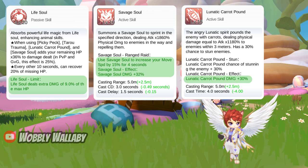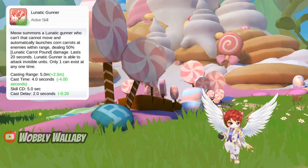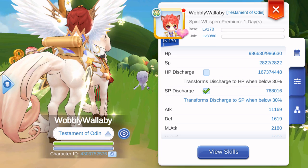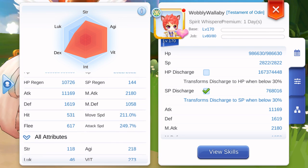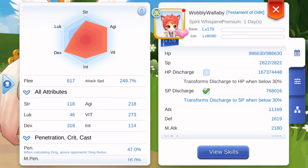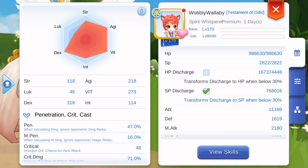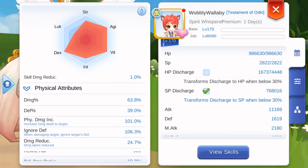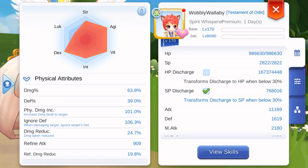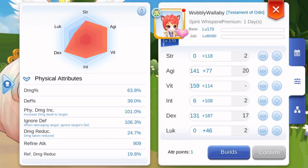Make sure you max all the nodes for Life's Soul, Savage Soul, Lunatic Carrot Pound, and Lunatic Gunner. Here are my character stats with all that gear: 986,000 HP, attack at 11,000, penetration at 47%, skill damage increase at 9%, damage percentage at 63.8%, physical damage increase at 101%. My Ignore Defense is low at 106.3%, but my damage is high enough with Wind Converters to one-shot everything. For Attributes, I had maxed out Vitality, then a balance of Agility and Dex.